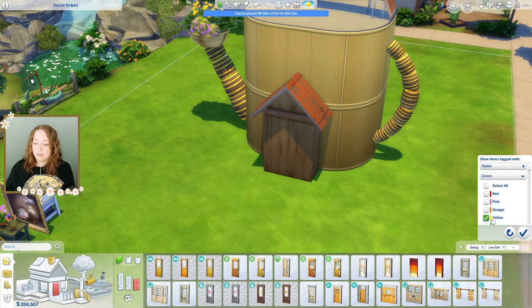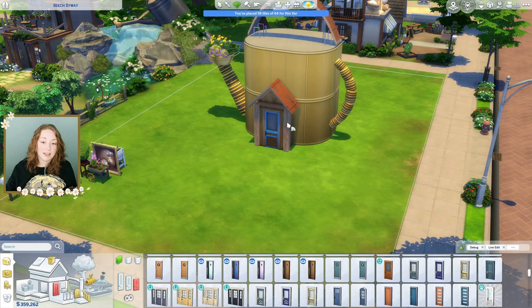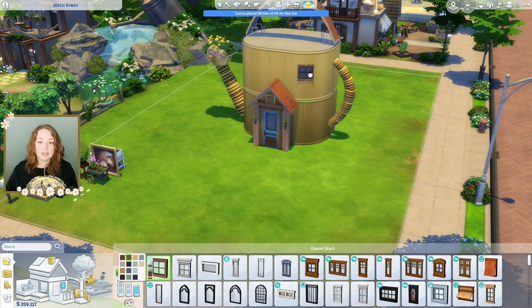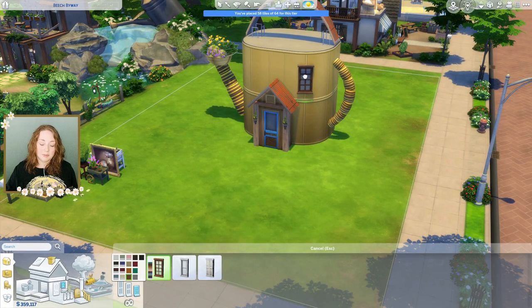Now we need a door. Let's see if we can find a yellow or an orange door, something pretty and flowery. That looks better. We also need at least one little window. I kind of like this one from Horse Ranch. Nothing's gonna look great because these are curved walls, so let's see if we can make it work. It might be too much and it does look more like a house.